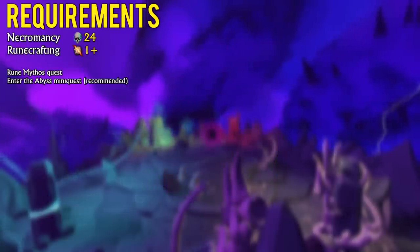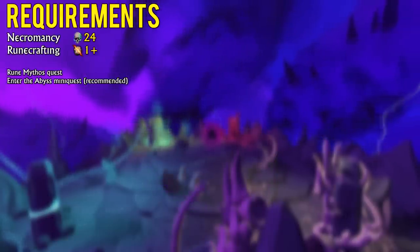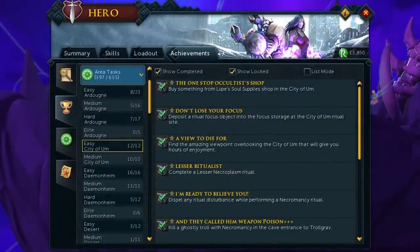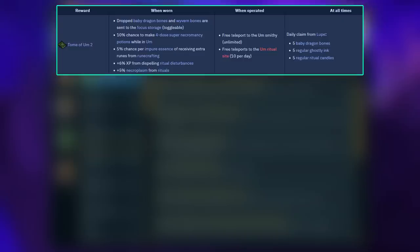Before you can start Necromancy, you will need to have completed the Rune Mythos quest which requires level 20 Necromancy. Additionally, I recommend completing the City of Um Easy Achievement set, which takes no more than 10 minutes, as you'll gain access to an item called the Tome of Um 1. This tome provides extra runes per impure essence and unlimited teleports to a nearby bank. At level 50 Necromancy, you can upgrade it to the second tier by completing the Medium Achievement set.